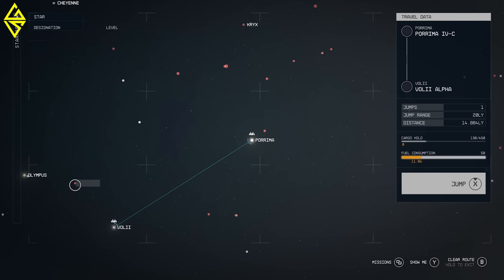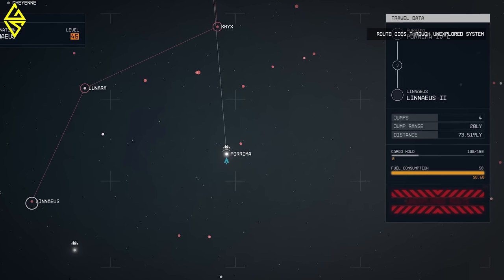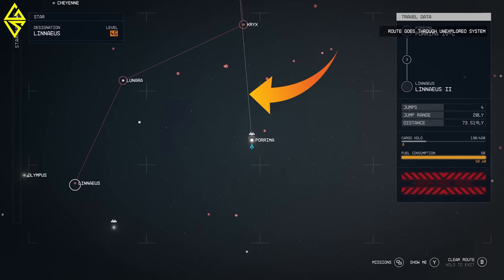Next, we select Linnaeus 2 as our travel destination. At first glance it doesn't seem much farther, however that's misleading as the star map is three-dimensional. This means Linnaeus is positioned much deeper in terms of the z-axis. As a result, we need not just one but four jumps, since the distance to Linnaeus 2 spans a whopping 73.519 lightyears and our ship can only cover 20 lightyears per jump. Additionally, we can see that undertaking this journey would deplete all our fuel resources — we have 50 units available, but these four jumps would require 58.6 units. The color of the lines on the star map also indicates which parts of the route have been explored: white lines mark familiar routes, while red lines indicate uncharted territories.